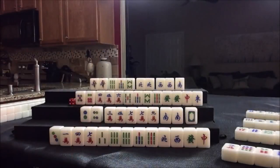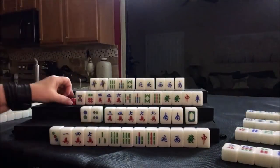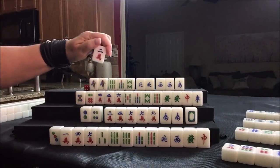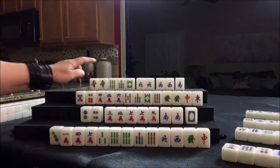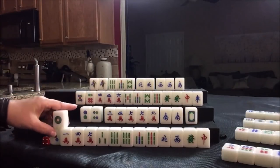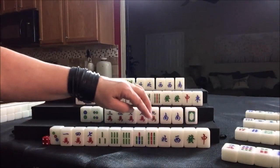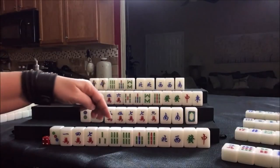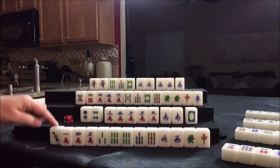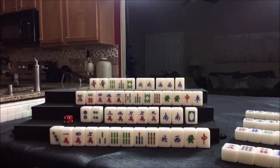We need a four bam or a six bam — two dot, nobody can take it. Two crack, nobody can take it, so we'll draw. One dot — that's not helpful. We need a two, five, eight in dots if we're going to do the knitted tiles — lesser honors and knitted tiles. We have three, six, nine and one, four, seven. We need a two, five, eight in dots; that's a huge gap. One dot, nobody can take it. We're going to draw for south — three dot.